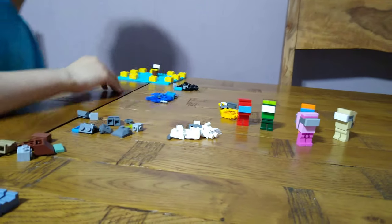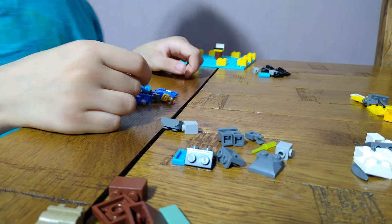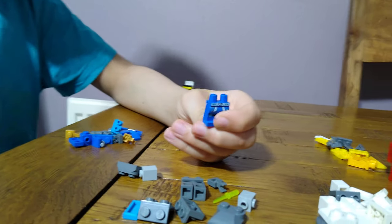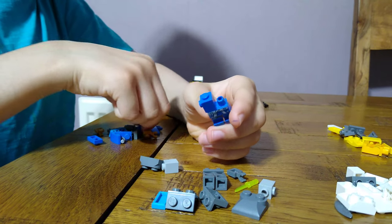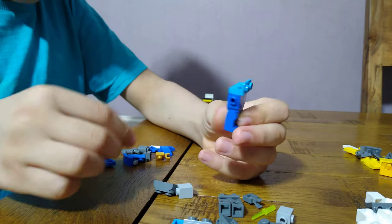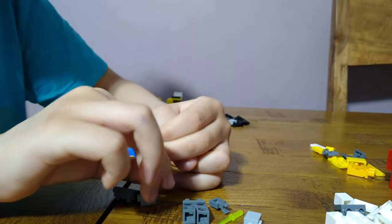Now let's go on to an imposter - imposter blue. My favorite of the whole set is actually black, he looks so cool. For an imposter, don't put a regular brick on - get this brick with one hole, put it like this, and get another one, put it on the other side like this. Then get one of these pieces like pink and yellow had - two of them.